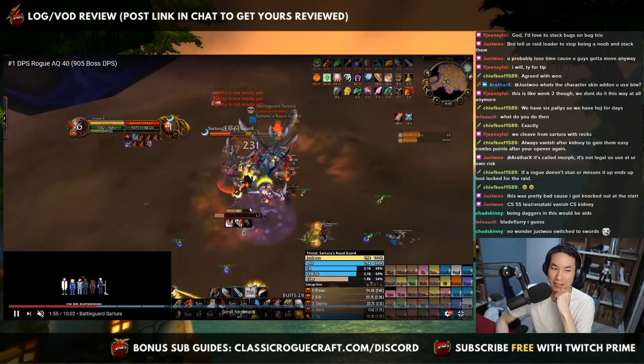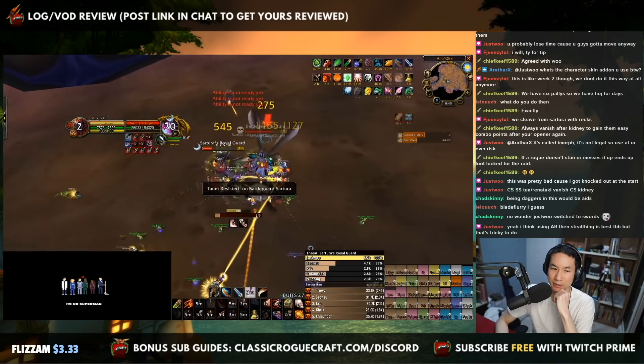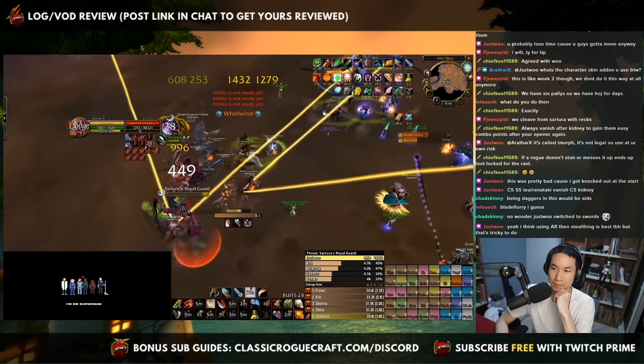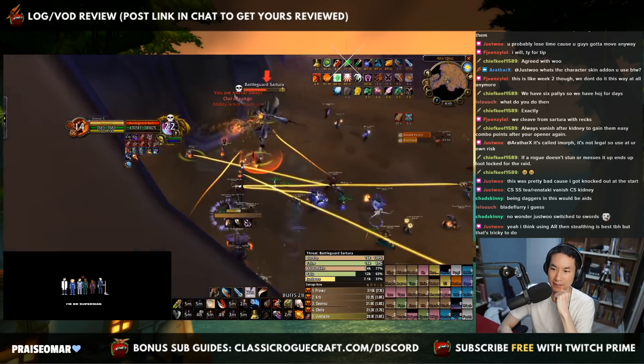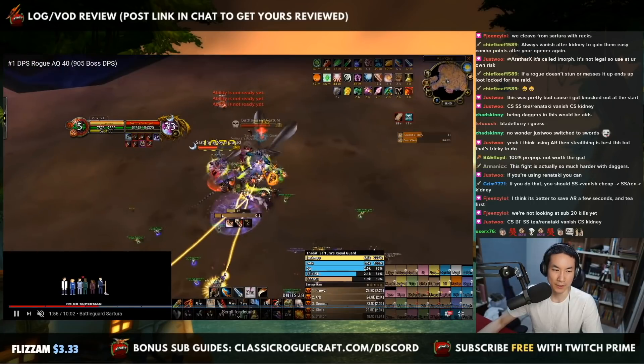By the time the adds die, depending on how fast your guild kills, you still have so much Blade Flurry time — he's still got 5-6 seconds left on his Blade Flurry. For Just Wu, he does BF, Sinister Strike, T, Renataki's, Vanish Cheap Shot, Kidney. That is his ideal combo as a stun rogue.